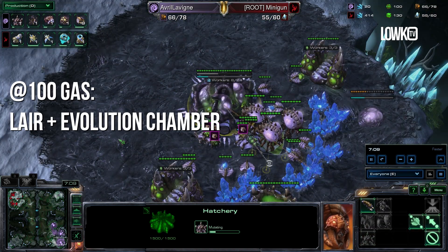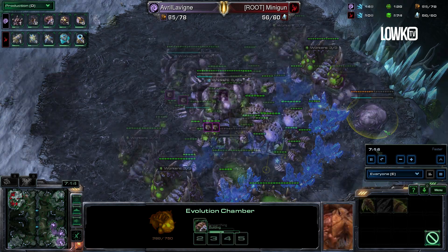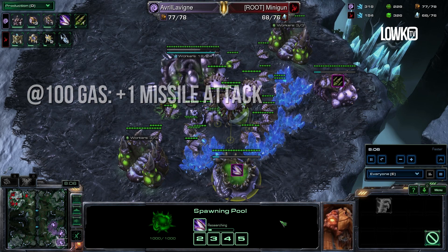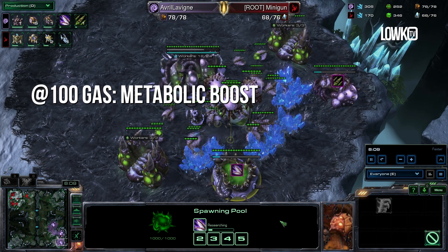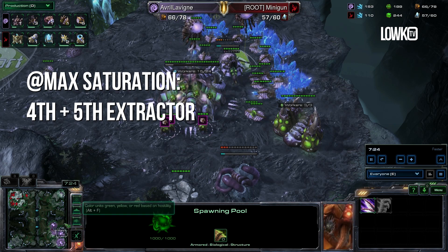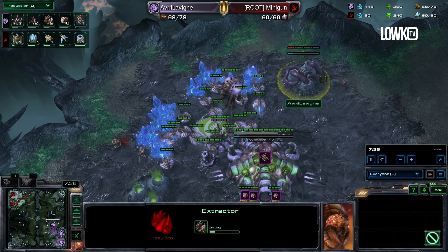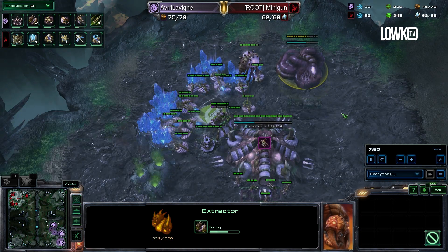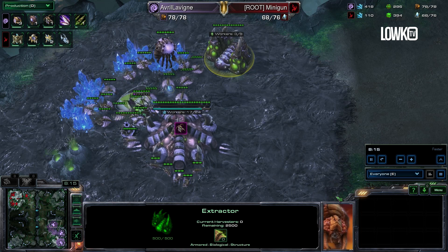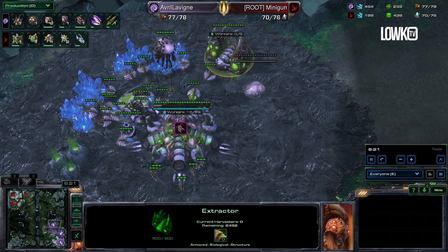First of all, she is going to start a Lair with the first 100 gas, and once she starts a Lair, she also starts an Evolution Chamber. When the Evolution Chamber finishes, she starts the +1 Missile Attack upgrade, and she will also start Metabolic Boost as soon as she has the minerals and gas available. Right when she hits max saturation, which is right around the 7.5 minute mark, she will start a fourth gas geyser in the natural, as well as a fifth gas geyser in the third base. When the Lair finishes up, she will instantly start the Hydralisk Den, and this is the point where she stops droning.